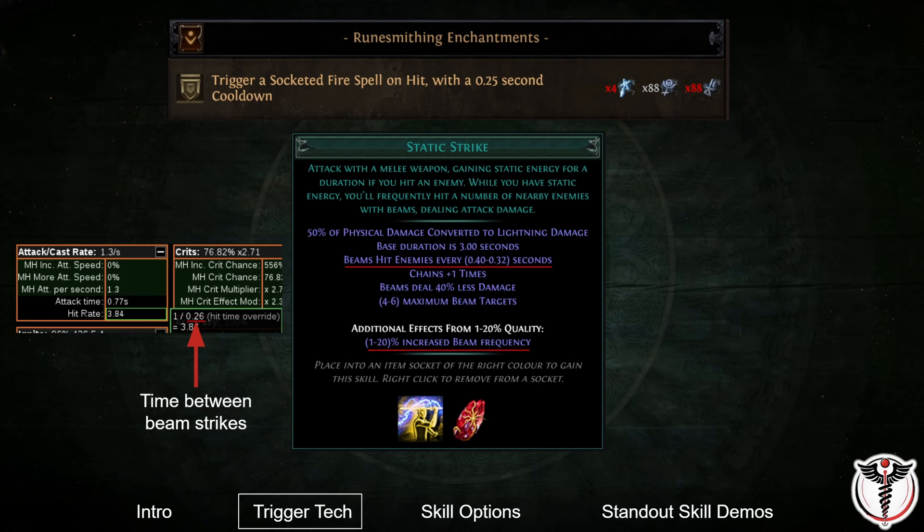Another property of Static Strike that makes it perfect for this trigger tech is that the hit frequency of the beams from a level 20 gem with 23 quality is 0.26 seconds, which is just a fraction longer than the trigger cooldown from the enchantment. This ensures that our trigger rate is almost perfectly maximized without any need to invest in cooldown recovery or attack speed. There is also no risk of attacking over our trigger rate due to a temporary buff like Onslaught, which can be a problem with other triggering skills.